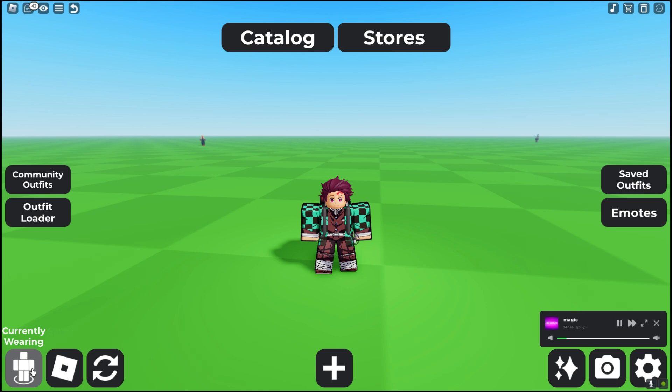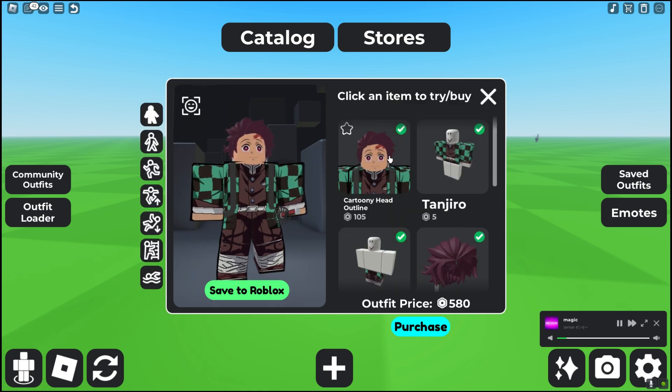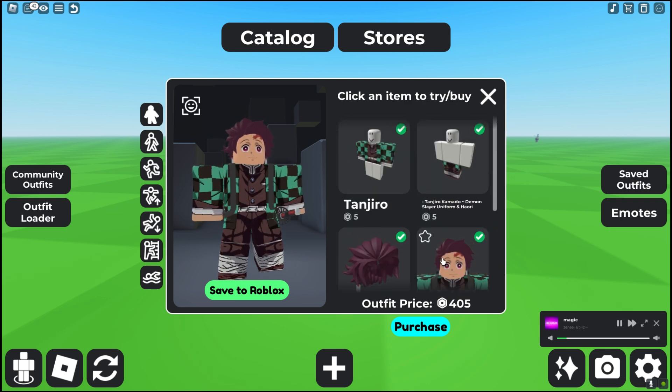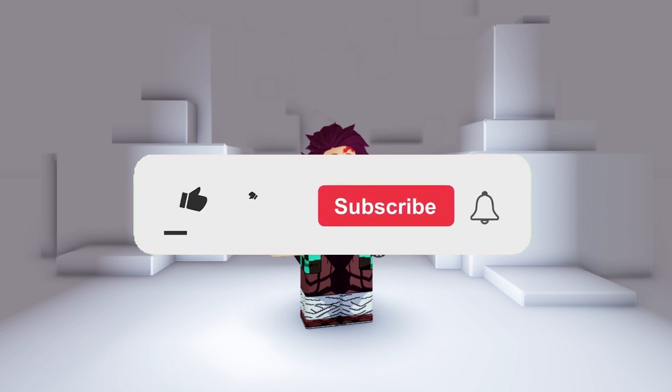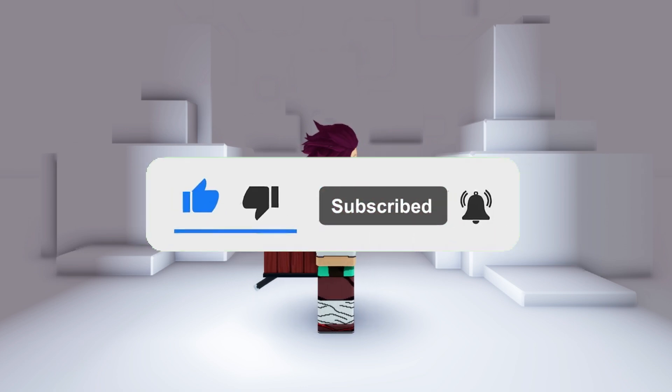This whole avatar costs $850 Roblox with the black outline aura on. Without them, this only costs $405 Roblox. So if you guys want to see more Demon Slayer videos, make sure to hit that like button, hit that subscribe button, and I'll see you guys later.